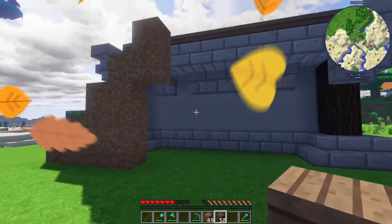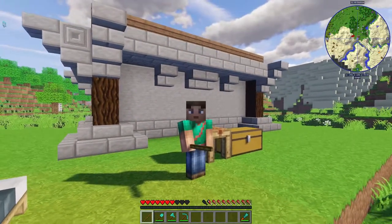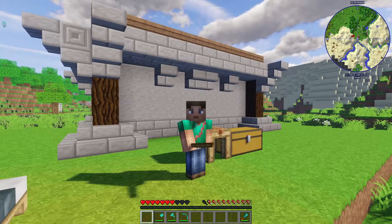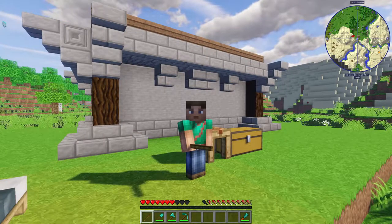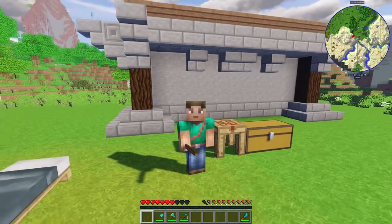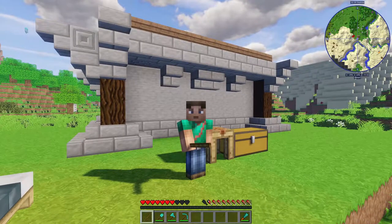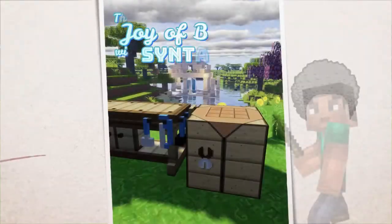There it is — a nice little floor, a nice solid base foundation. That wraps up our foundation. We've got a good starting point for a base. I'm curious to see what your foundations look like, so please drop your picture down in our Discord and share your creations with us. We'll see you guys on the next episode of the Joys of Building. Take care, bye!